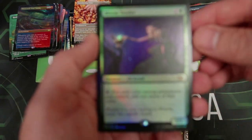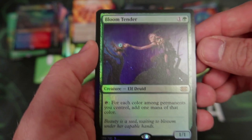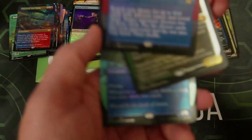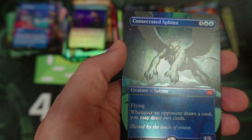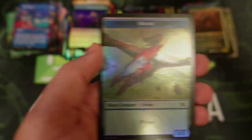Bloom Tender — very nice. Gifts Ungiven. The Dauntless Escort. And then, of course, we have the Consecrated Sphinx — very cool. That is a beautiful mythic.